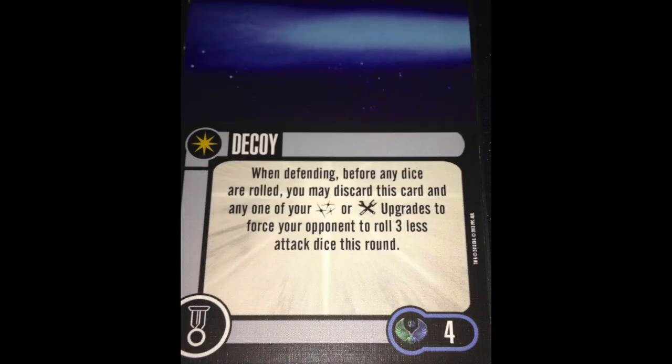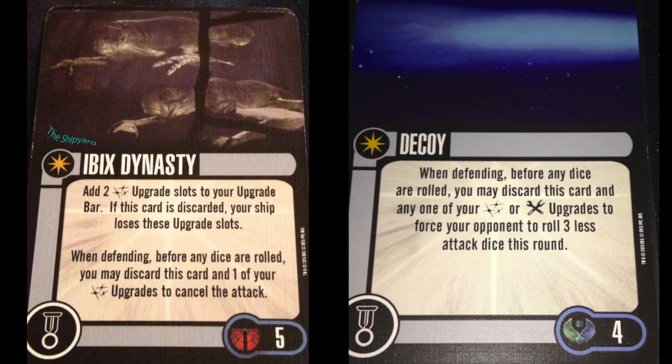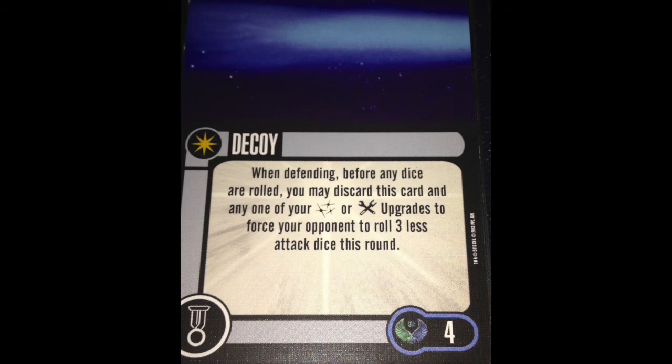Our other talent is Decoy — four points, unique. When defending, before any dice are rolled, you may discard this card and any of your weapon or tech upgrades to force your opponent to roll three less attack dice this round. There's definitely potential here, but there are cheaper ways to do this more effectively with total attack cancellation, and that's why this doesn't see much play. In the right kind of build it can be an extra piece — it's certainly a cheaper conditional surrender — but Decoy could see some potential.